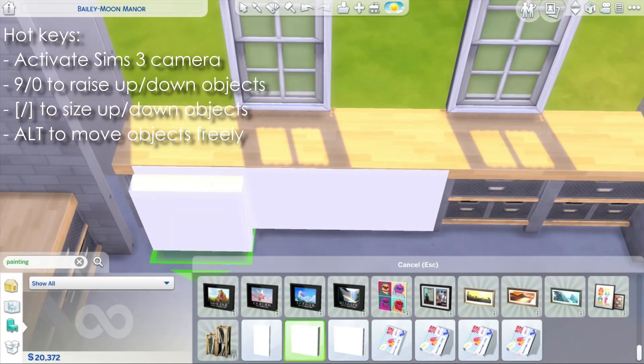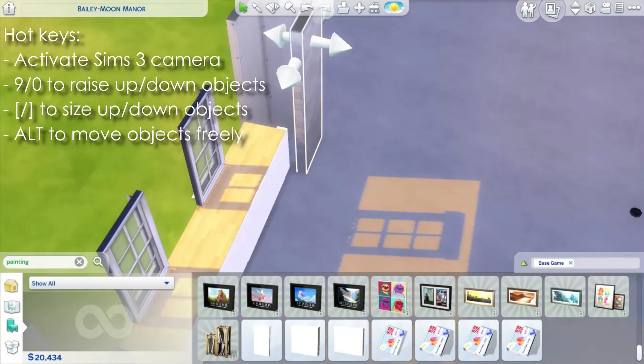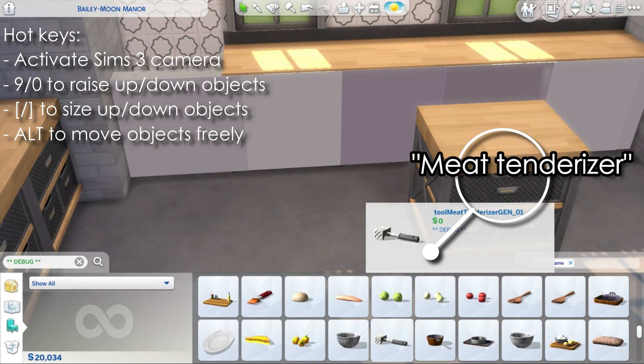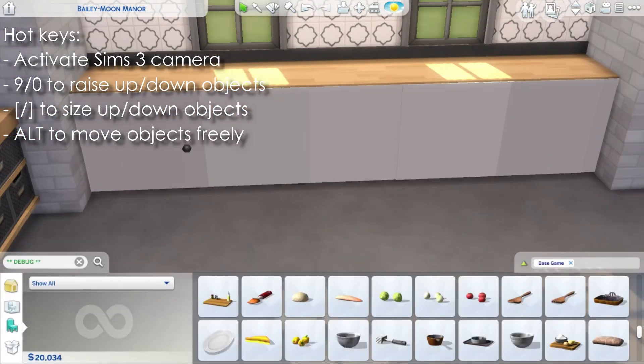All you have to do is remove the wall behind the counters, because otherwise the paintings are going to stick to it, and simply place them in front of the counters. The counters are fully functional and they look really nice. You can do this with any type of counter you want.